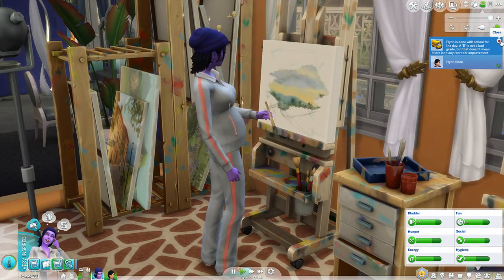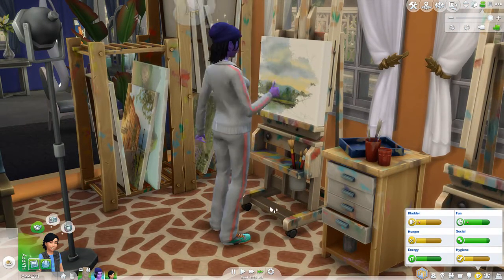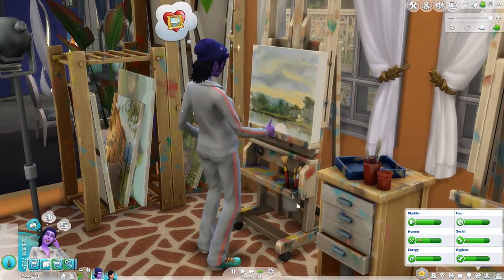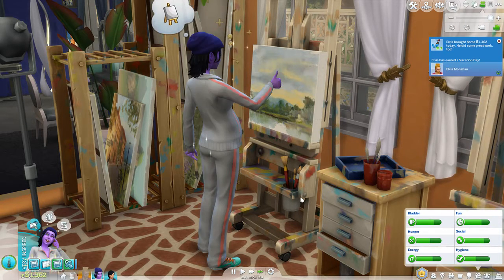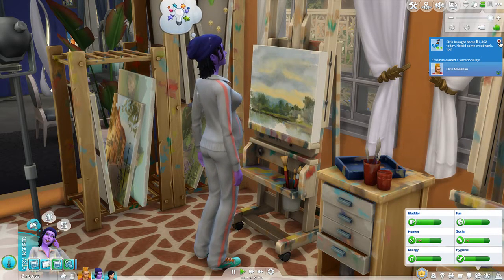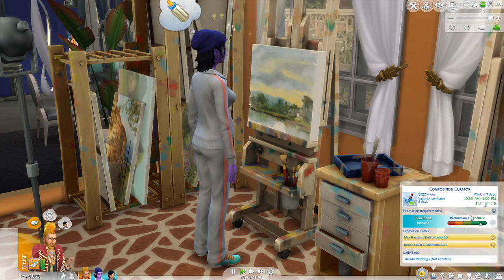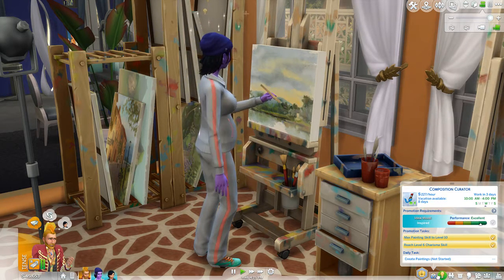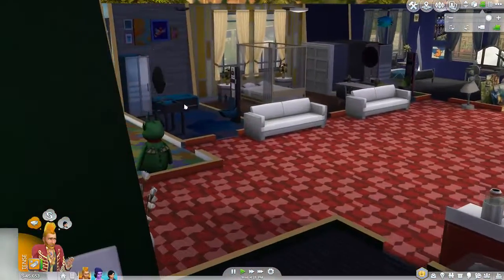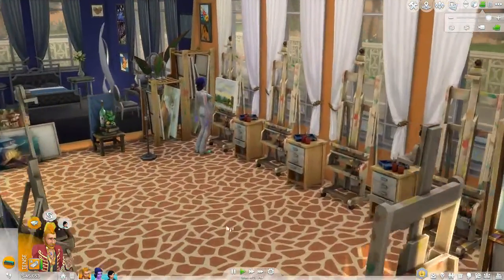Flynn is home - he still has a B. Hi Flynn! Oh, that reminds me, we need to take his picture - don't let me forget. A picture of the kiddo. Of course now I don't know where we're going to put it. Oh, I didn't get promoted. How close did we come? Elvis - seriously - alright, go take a bubble bath. They come home tense from work every single day, I swear.